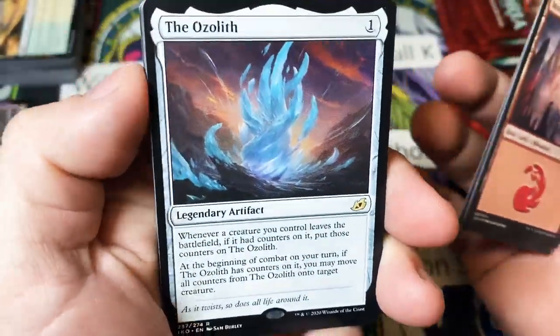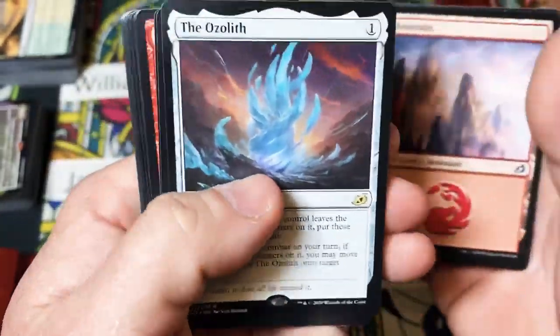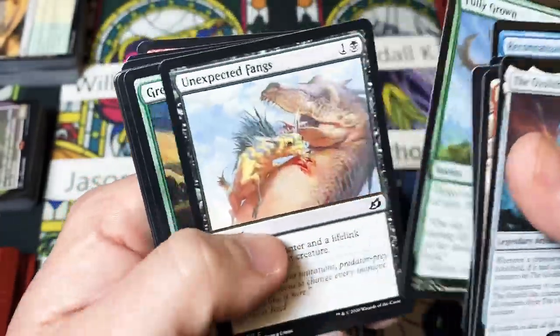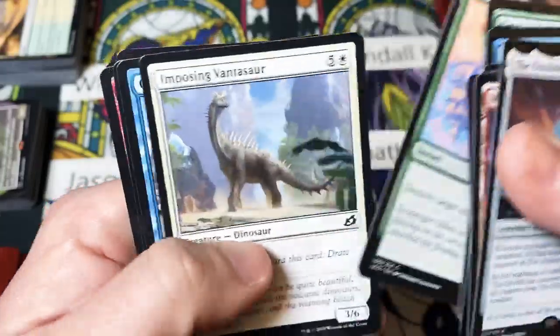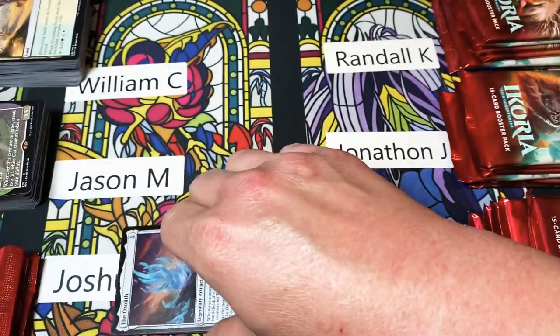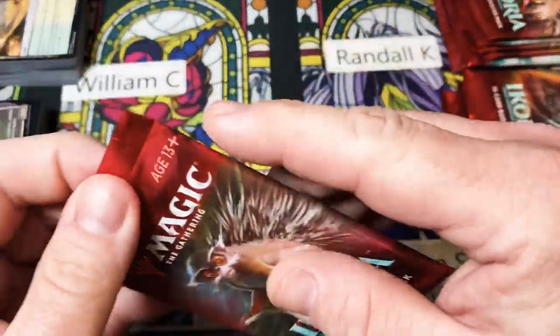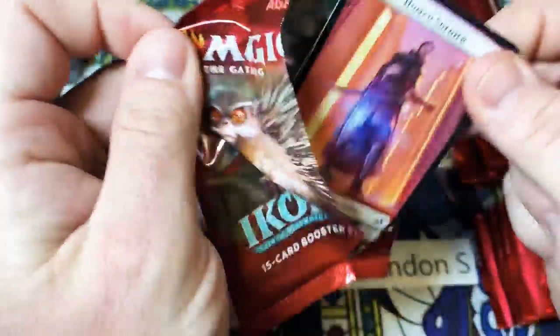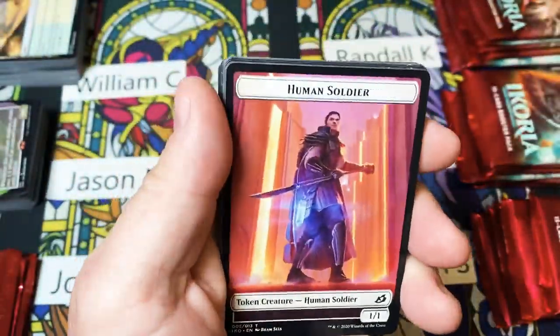Mounting — Ozolith right off the bat, good hit. Glad to see it. This box was starting kind of slow, and if you're ever in one of these and it starts off kind of slow and you're not getting anything, don't worry because the cards are probably gonna come to you with a little something extra in it. Just saying.